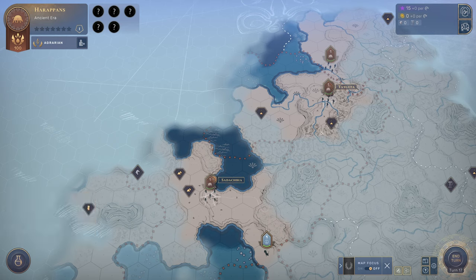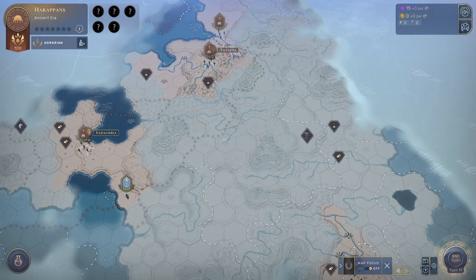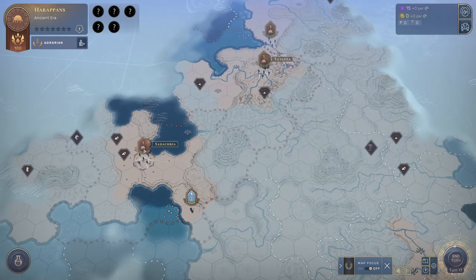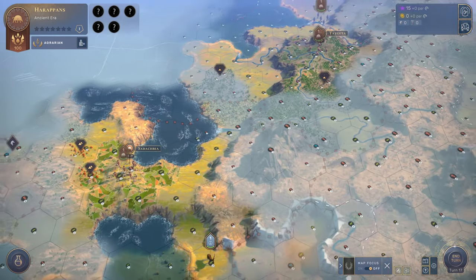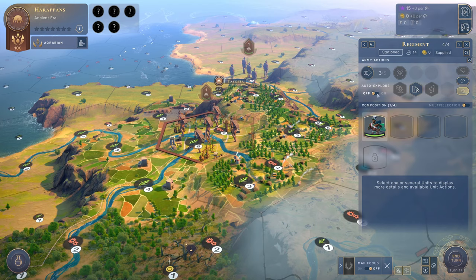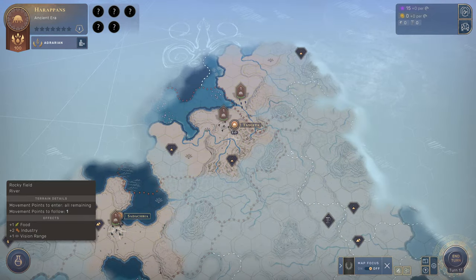This would be our first foray into Humankind. We've seen the first transition from Neolithic nomads to settling down, choosing our first civilization, and learning about the map. Now we'll see what our little outposts and settlements do — this one takes three more turns to be established. I hope you enjoyed — thank you very much for watching, see you around next time.